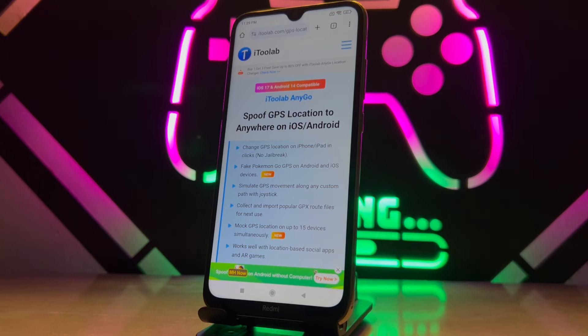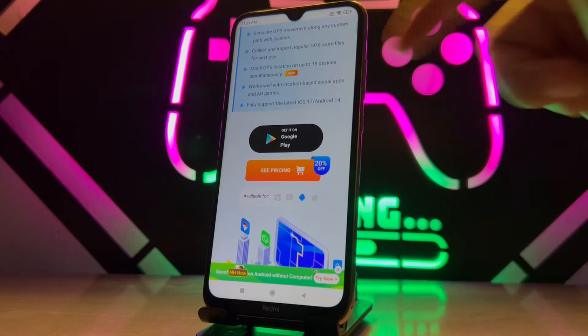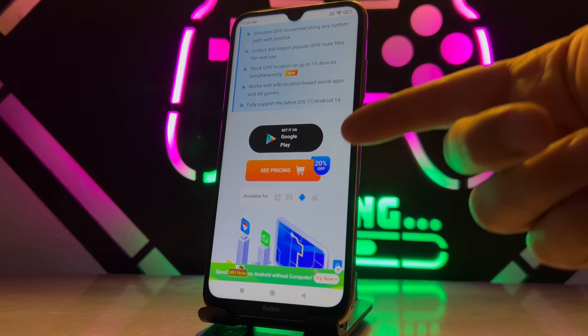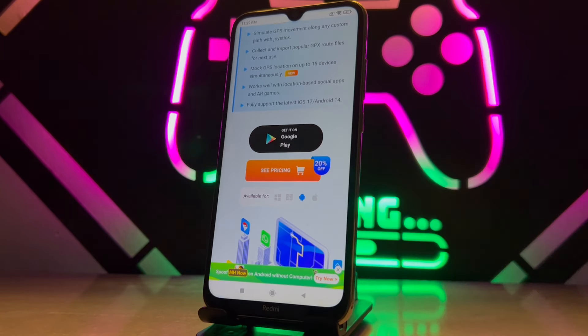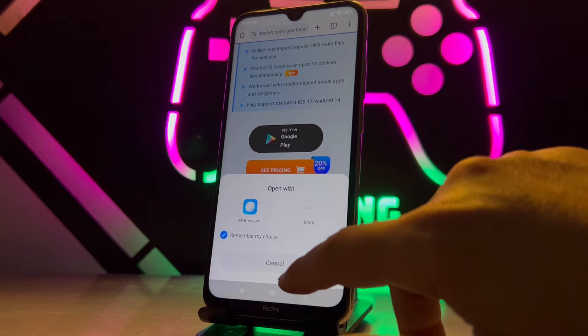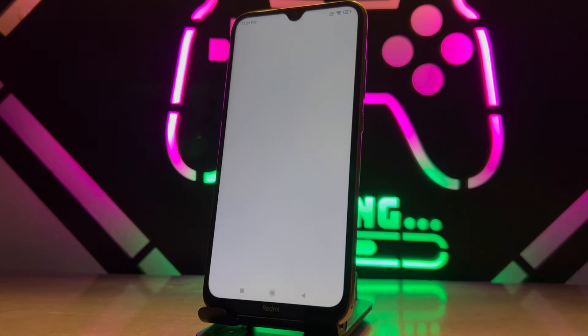Welcome back to another video. Today I want to show you one of the best tools that's going to change the location of your Android device, and you can even use this in gaming. To download it, click on the Play Store button — you can see we got a 20% discount on this tool right now. Once I click the Play Store button, I'll go directly to the Play Store on my Android device.